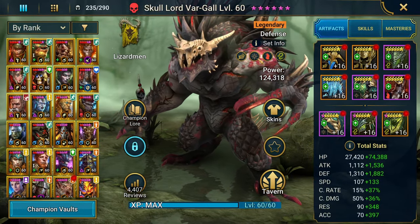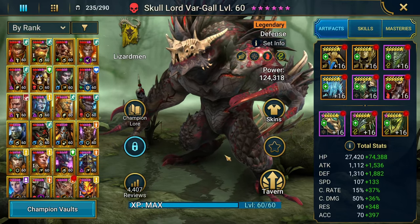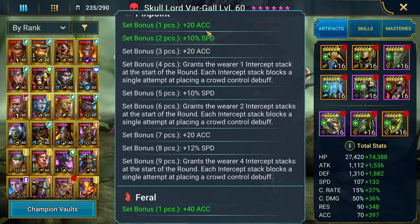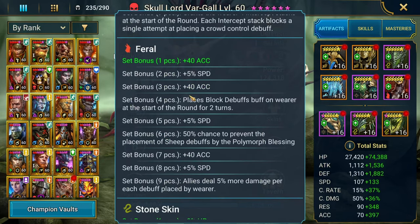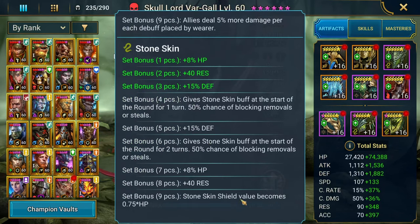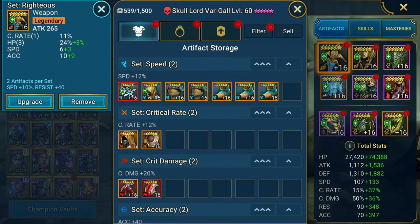This is how I have him built up. You don't have to have him built any specific way. I kind of just threw him in the optimizer and put the priority stats in. These are the pieces of gear that came out: Righteous, Speed Boost, Resistance Boost, and Pinpoint to help me get the speed threshold I needed. This is my third account, by the way, so my gear isn't all there. I don't really play this account too much. My priority stats were making sure that he was going fast enough.